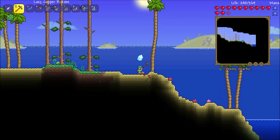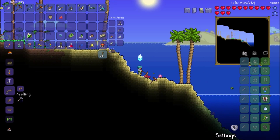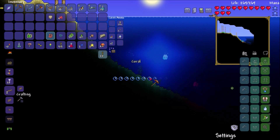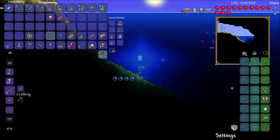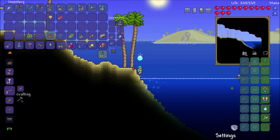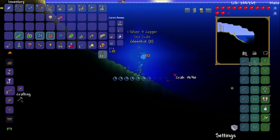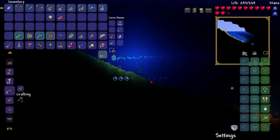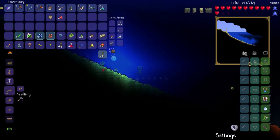Alright, we're at the ocean. Let's just take everything. Seashell is a material. Starfish is a material. Let's just grab everything. We're gonna fight some stuff and see what kind of stuff drops. We can't breathe underwater. We're not gonna last very long down here.